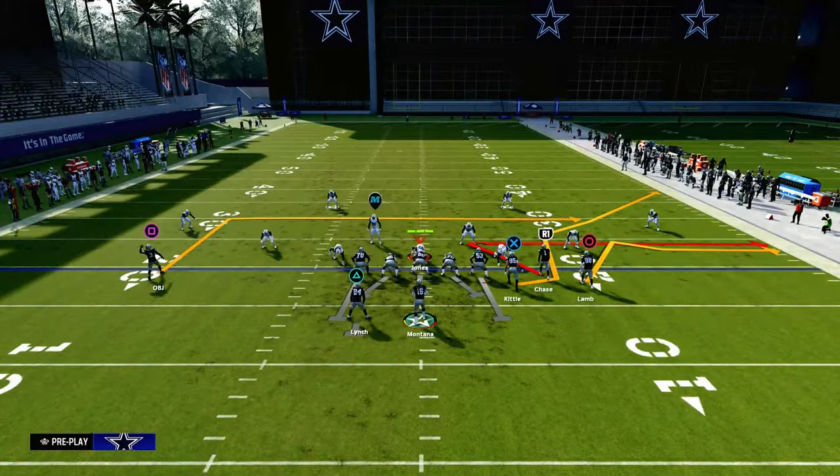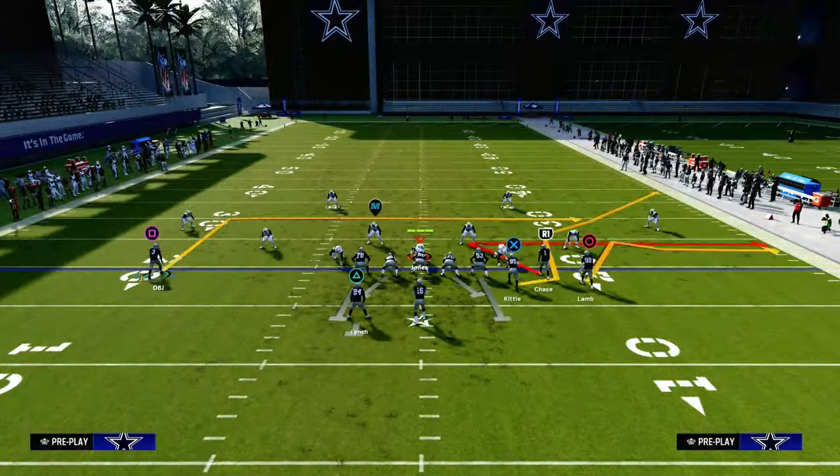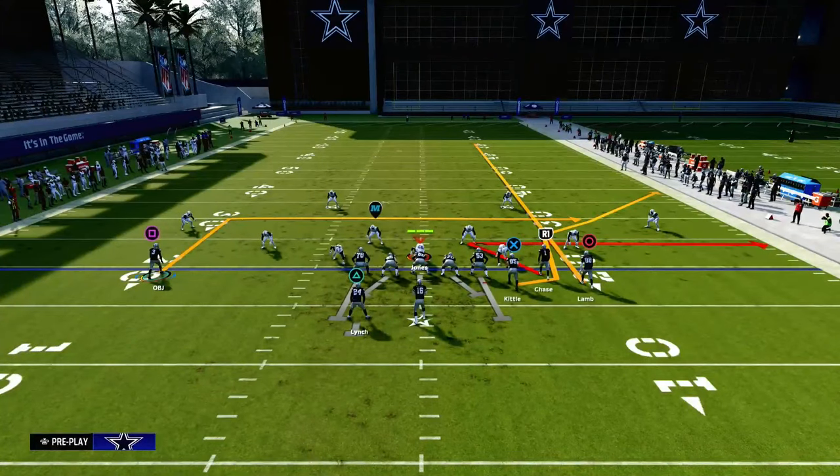The key to this play is that we're going to be running this with our Bunch to the short side of the field. Doing so is going to make this a ton simpler and better for attacking any kind of double Mabel defense. The only setup we're going to do is streak either the slot or the outside Bunch receiver.